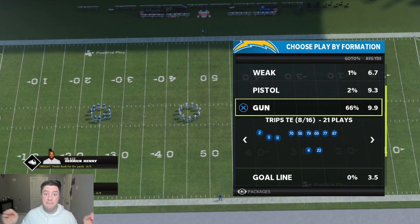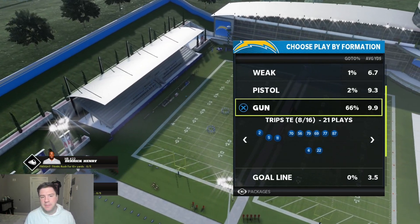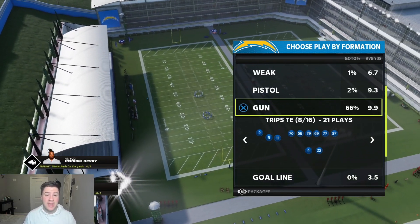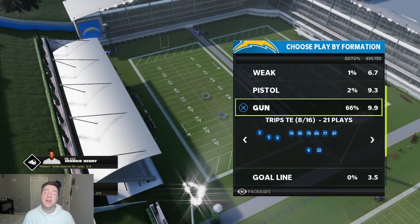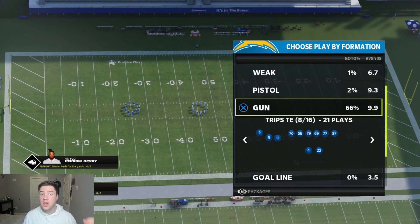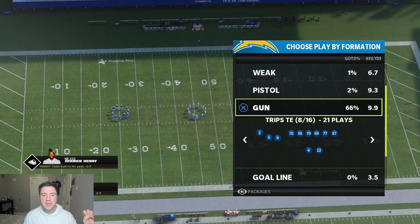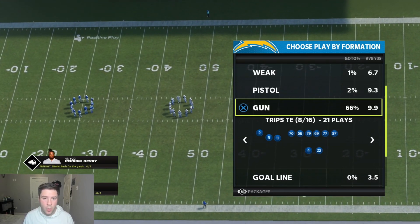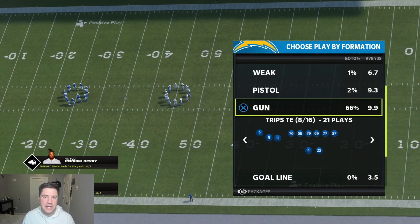This formation is a banger. I love Trips tight end because it has so many quick hitting routes that are great against man coverage and zone coverage in short yardage situations — fourth and ones, fourth and threes, goal line, whatever you need. This is my go-to formation and I have go-to plays that score me points and win me those matchups.